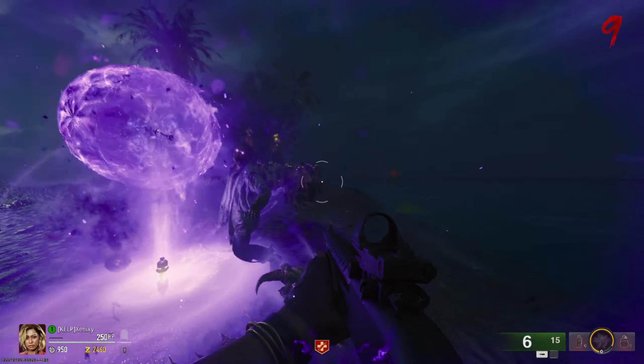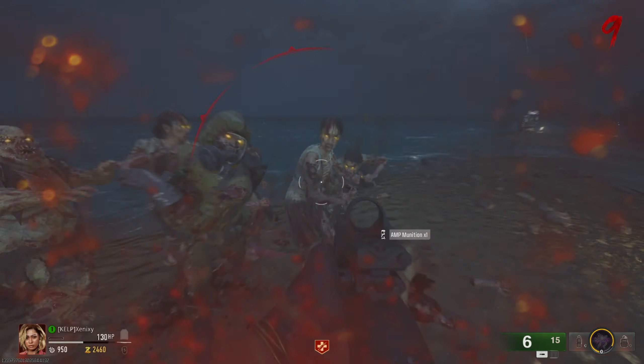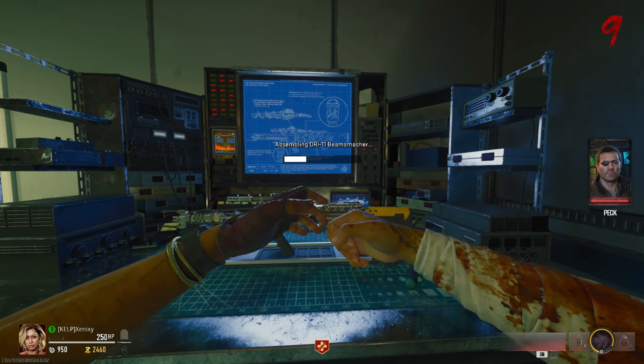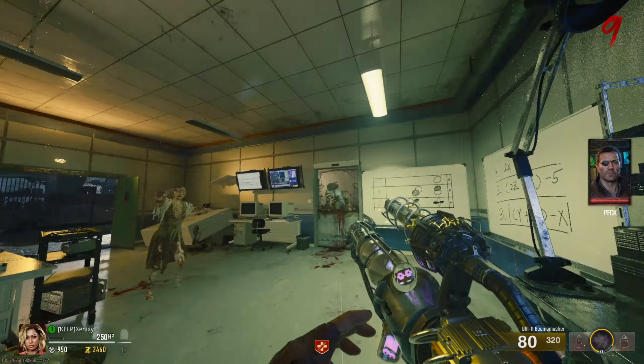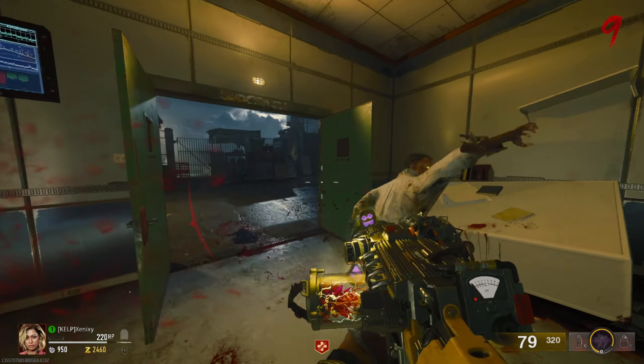Once you are done with the third orb, it will drop a new part. Pick up this new part and bring it back to the secret room, and that's it — you can now craft the Beam Smasher for free. That is how you get the free wonder weapon on the Black Ops 6 Zombies map Terminus.